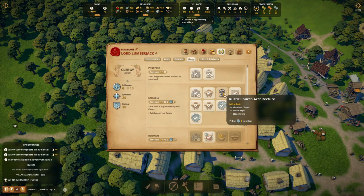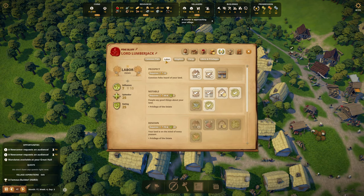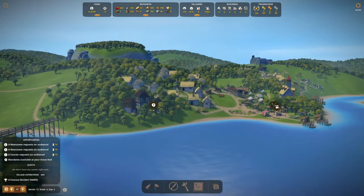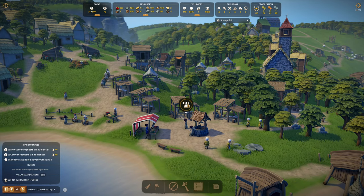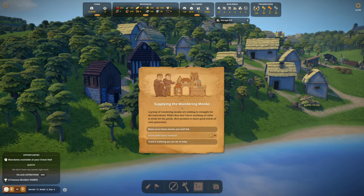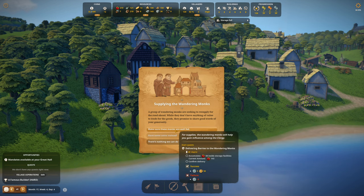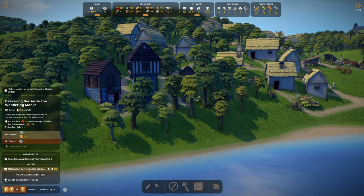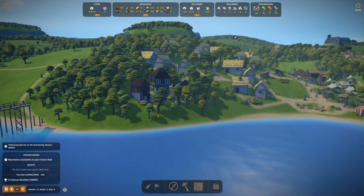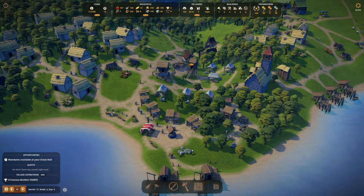Rustic church architecture — sure. Newcomers requesting an audience. I want to force this right in front of here, and the building behind didn't open — I'm so happy. Two newcomers, and they want something: supplying the wandering monks. A group of wandering monks are seeking to resupply — accumulate 50 berries inside storage facility, current amount 143. Confirm delivery — done! That little tip showing how many I had in storage was also new.